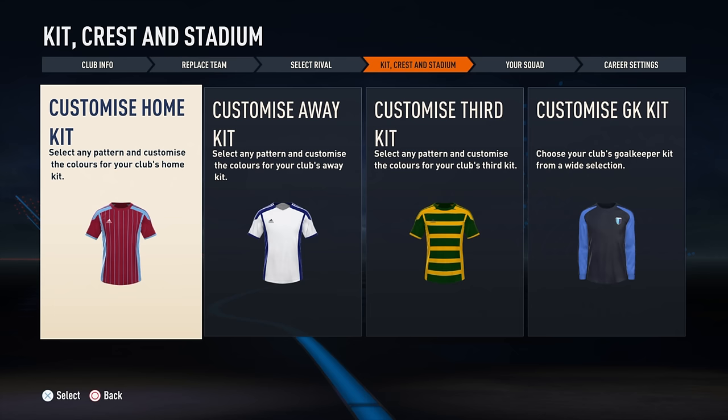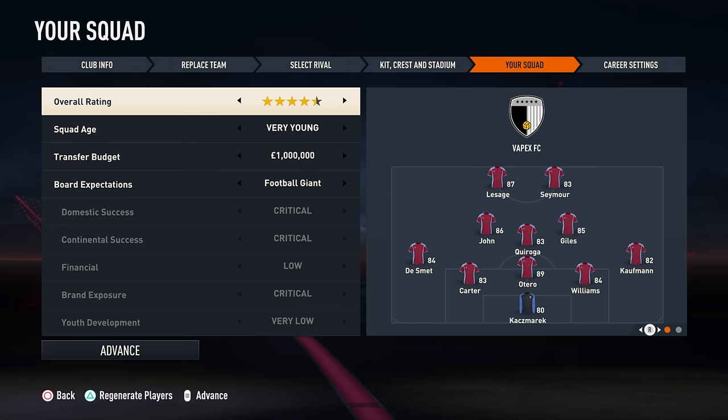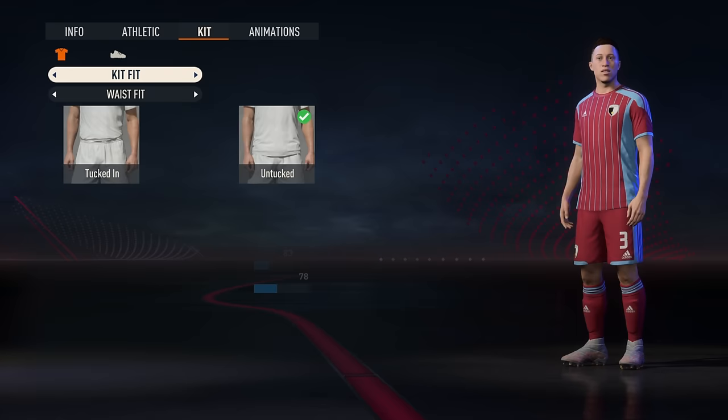In creator club in FIFA 23, you now had the option to customize a third kit. Once you selected a squad, you could also edit individual players — changing names, attributes, and kit numbers. This opened up a lot more customization, which was nice.